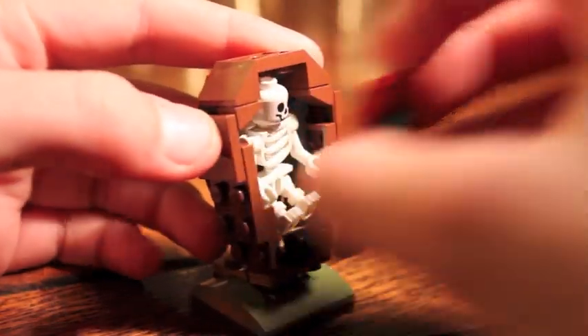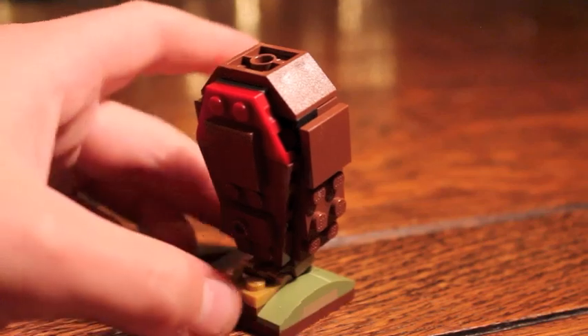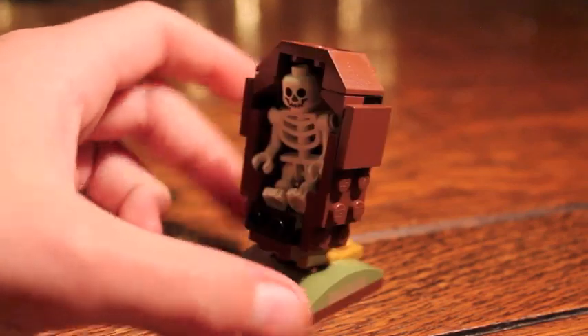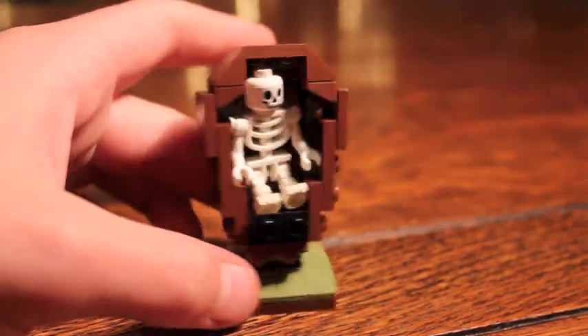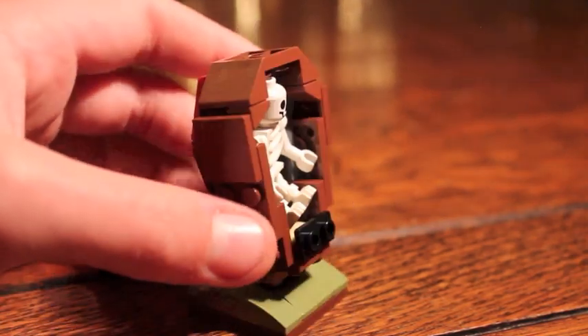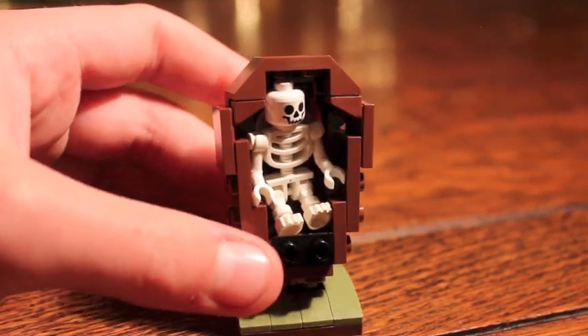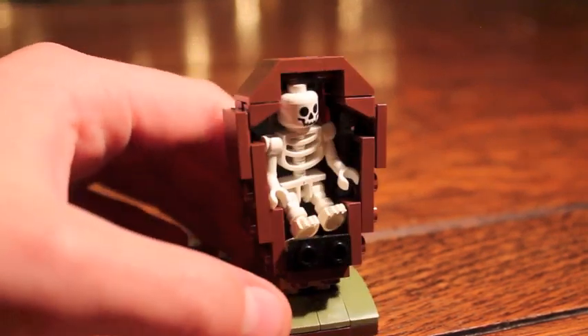And of course inside there is a skeleton. I was going to put a Santa hat on him but it wouldn't fit. Anyways, here is a 360 look. Very complicated design — I might show a tutorial on how to build it if you want me to, let me know in the comments below whether you want me to tell you how I made this, and I can create a tutorial.